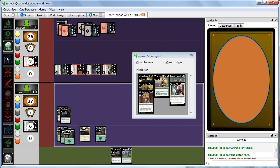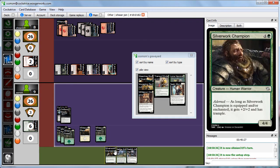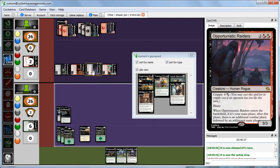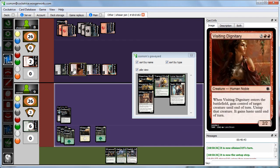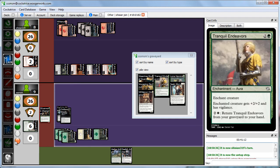We untap and draw Dalish Archer — first strike as long as it's equipped and/or enchanted. We can pay 3 to return Tranquil Endeavors from the graveyard. We could cast Silverwork Champion and block with it, forcing Abby to sack or trade. If we play the champion and block the Harrowing Knight, we'd eat a creature. We decide to play Silverwork Champion and pass the turn.